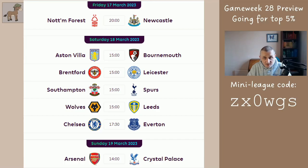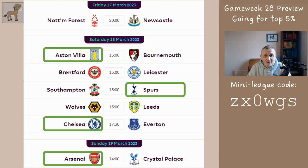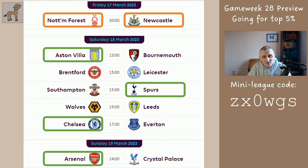There are only seven fixtures this week. I'm particularly interested in Villa at home to Bournemouth, Spurs away to Southampton, Chelsea at home to Everton, and Arsenal at home to Palace. Regarding Forest and Newcastle, they're not green for me because Forest at home are very good and Newcastle defensively are very good, but neither are perfect — I don't think you can bank on which team is going to win that.